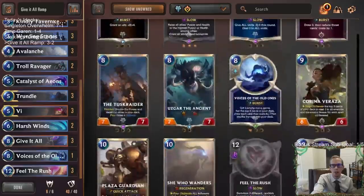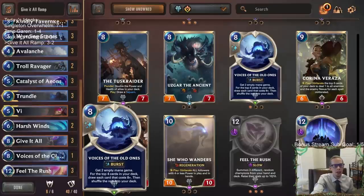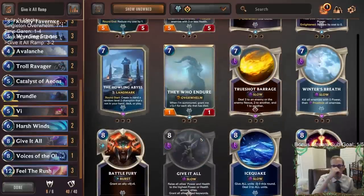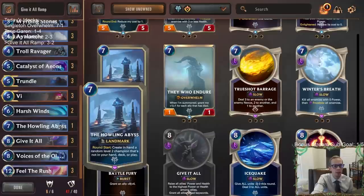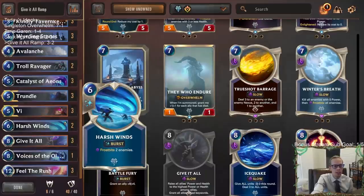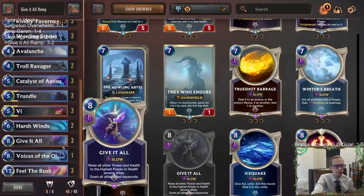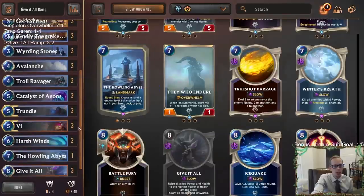I don't know if there's a way to get one extra good threat. I'm not sure Voices of the Old Ones is really necessary — maybe we could get one other threat instead. Like maybe this deck should be playing one Howling Abyss instead of Voices of the Old Ones, for example. Something for against the Ruination deck so you don't run out of threats, because that matchup where they have all Ruinations and Freezes can be pretty tough.